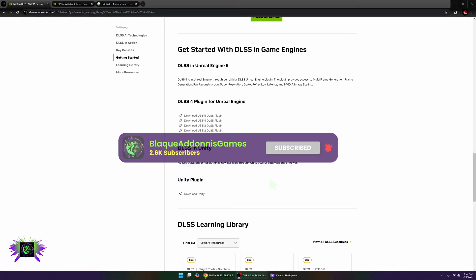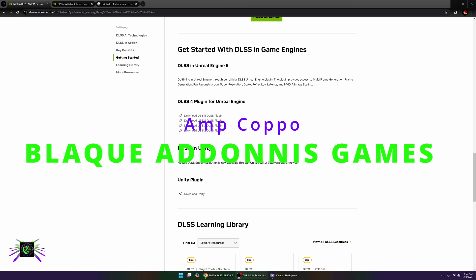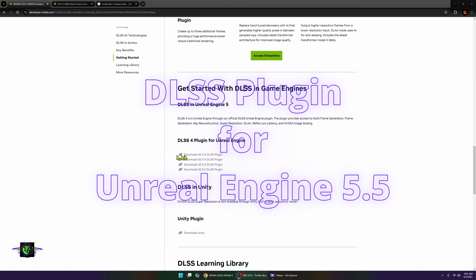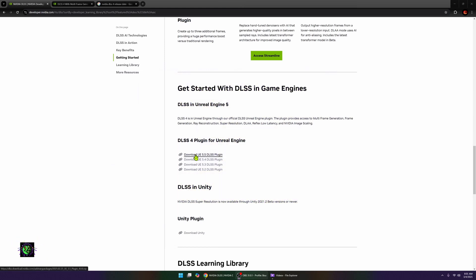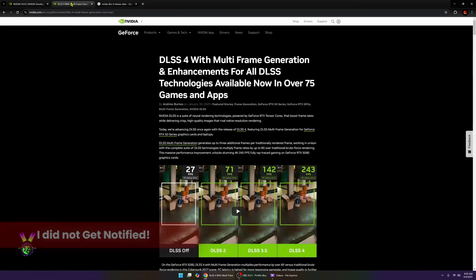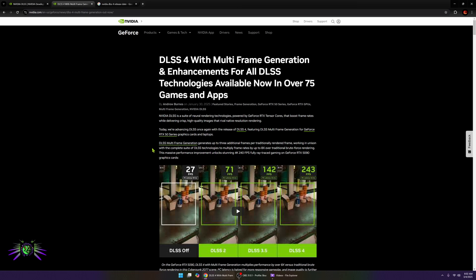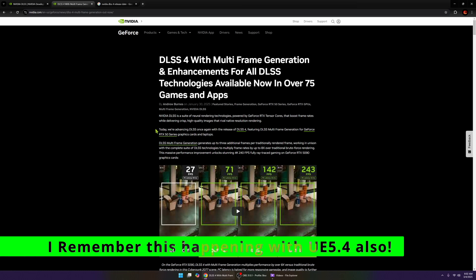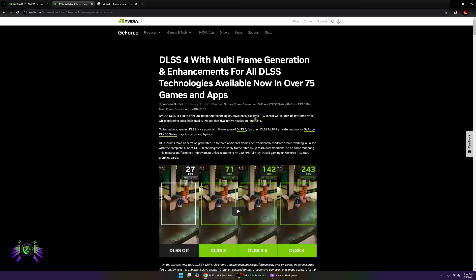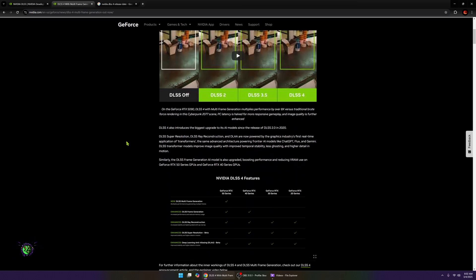What's happening everybody, welcome — and welcome back if you've been here before. Amp Capo Black, Adonis Games. We are talking Nvidia, we are talking DLSS, and we are talking Unreal Engine 5.5, as the plugin is finally available. It's been about eight months that we've been waiting on this. I signed up for a notification email from Nvidia and they still did not notify me. This has been out for about two or three days and I'm dropping this video just in case some of my subscribers did not know.